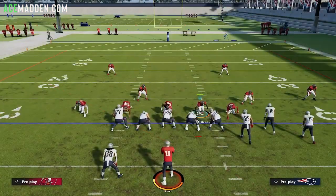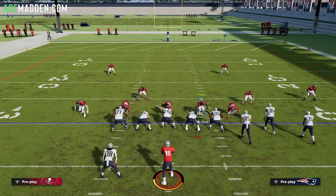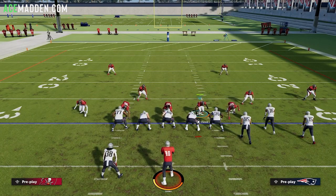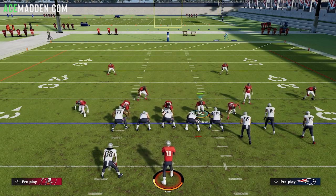Real quick before I get into the breakdown, if you're a member on the site, I'm posting three new videos tomorrow: how to defend quarterback rap, how you should be trying to defend the AG glitch, as well as a state of MUT video — basically gameplay of me playing while I talk about what cards are really good right now and the abilities you should be using on your team. It's almost going to be like a tier list for abilities. So if you're interested and you're not a member, acemeta.com — become a member, gain access to all our ebooks. Pro members get the tips as well. Use code ACE for 15% off at checkout.